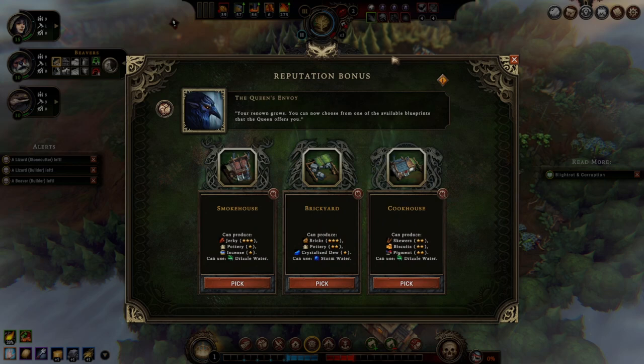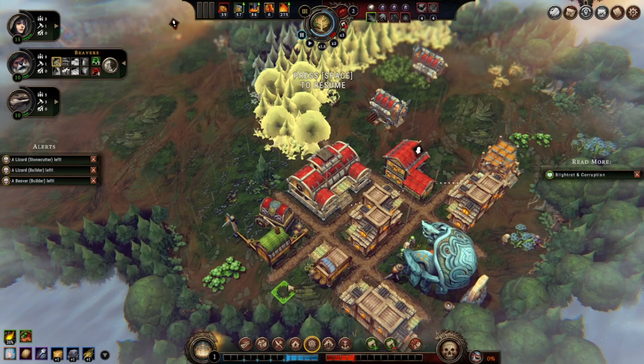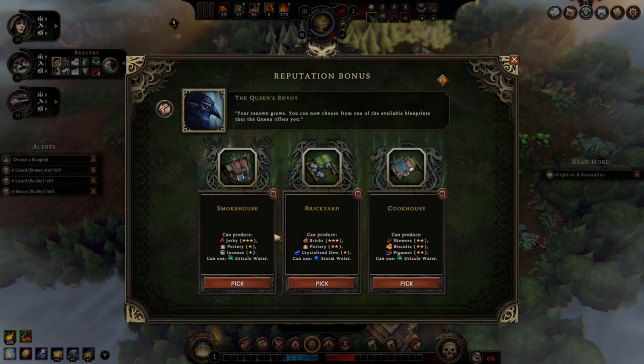Brickyard for bricks, pottery, jerky, cookhouse — give me a sec. We got the bakery — that's biscuits and pie. Cookhouse is like the things the bakery is not — skewers and pigment. I'm leaning toward smokehouse. Feel free to leave comments — I'm fine with it. I actually kind of want to play some Fire Emblem, and I wouldn't even mind if people told me exactly what I did wrong. Just don't expect me to improve too quickly.